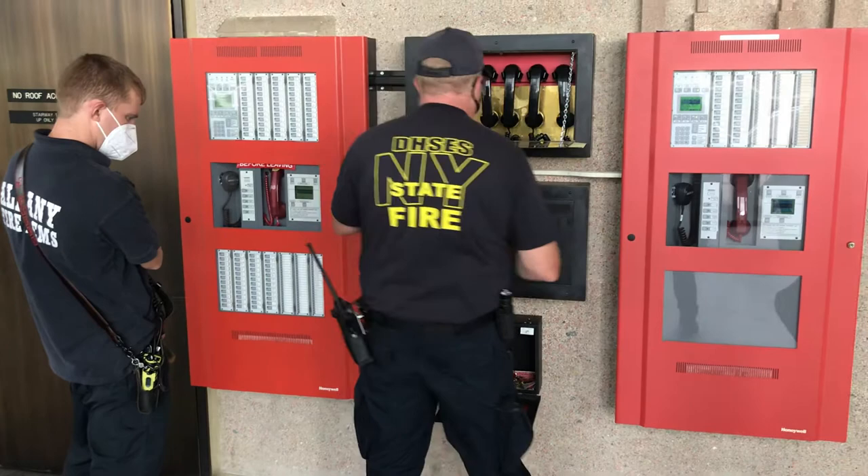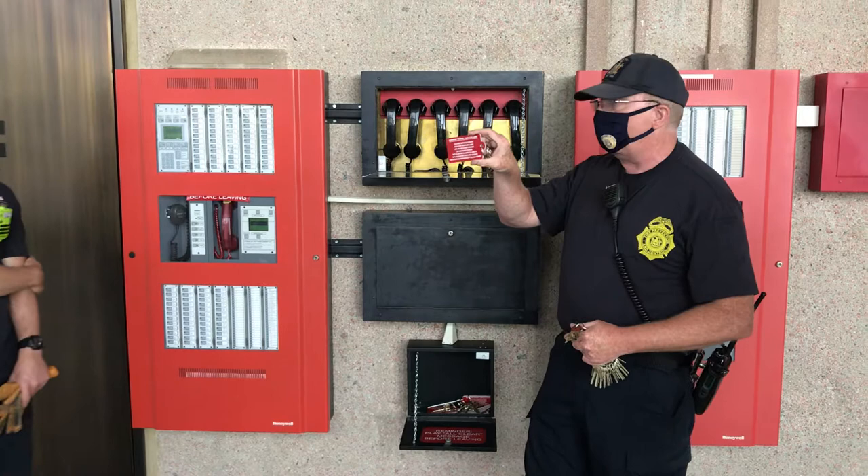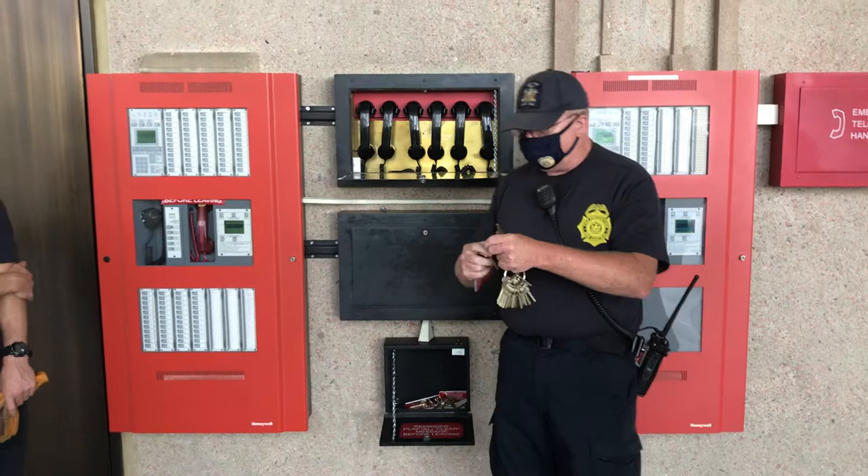Down here, here's all the rest of the keys you might need. Each key has a key number, which is on the tag — it'll tell you what the key number is and what it's designed to open. For the most part, all you're going to need is some of them. These are all just mechanical spaces. The elevator key is a big one, and we'll go over that in a minute.